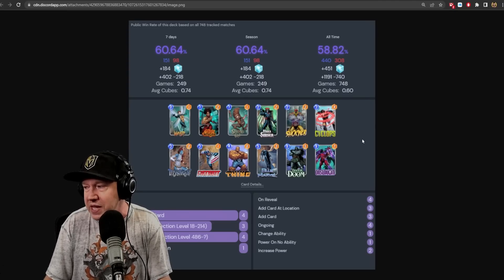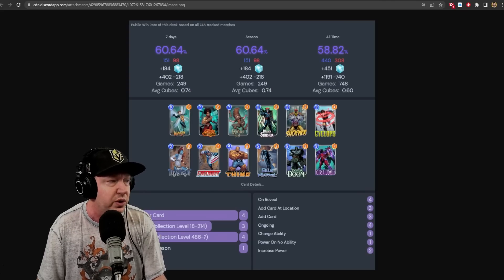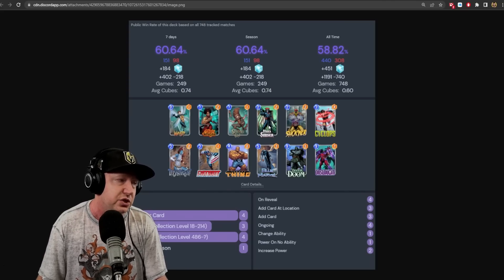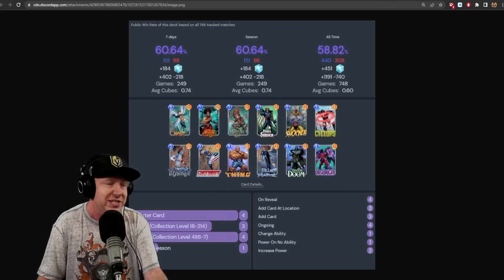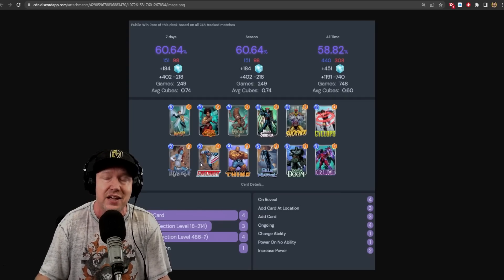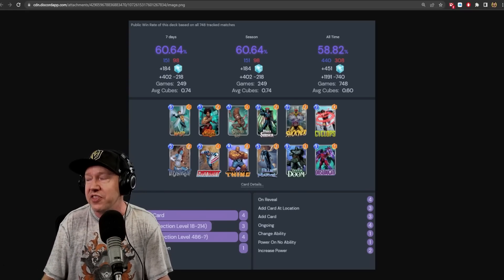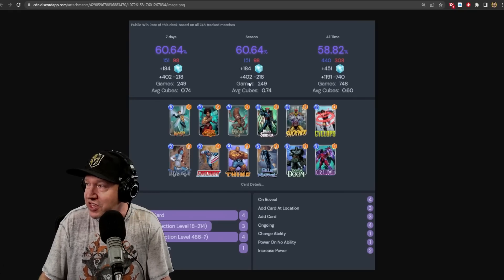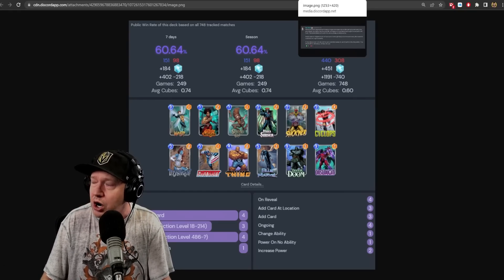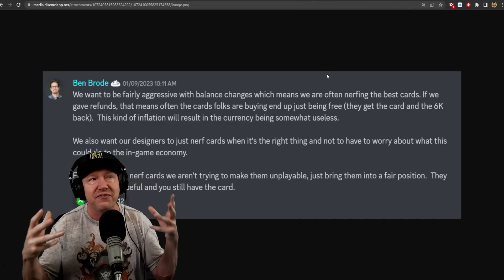Another deck I'm going to try right away is a Patriot deck. Patriot has a lot of low-cost cards that can get into the location and clog it very quickly. Mr. Sinister is an excellent choice too because he fills up two locations. Wouldn't it be cool if you had Patriot in your opening hand, fill up this location, and now you have multiple copies of Patriot? That's going to be amazing.